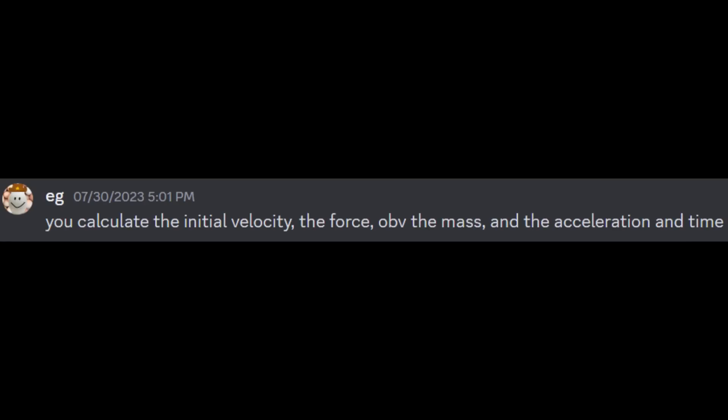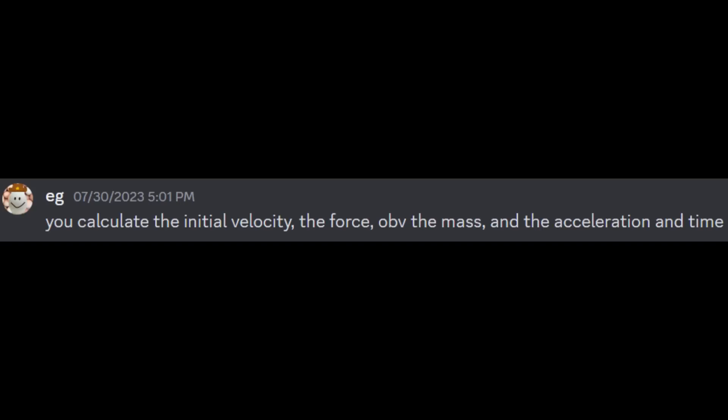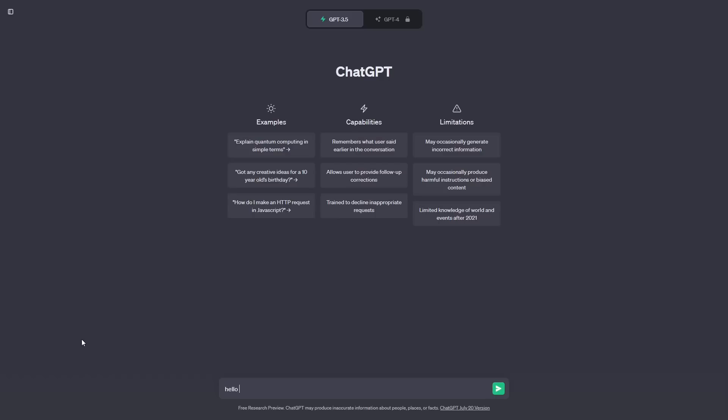How? He explained: you calculate the initial velocity from the force, mass, and the acceleration and time. I didn't get what any of that meant, so I dedicated the rest of that day to figuring out how to get that answer on my own. I never did. So I decided to ask another friend to see if they could guide me in the right direction — hello, ChatGPT.